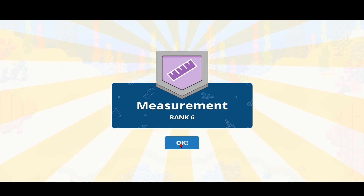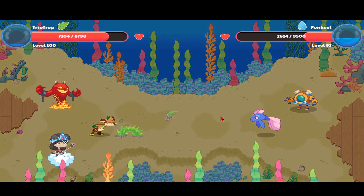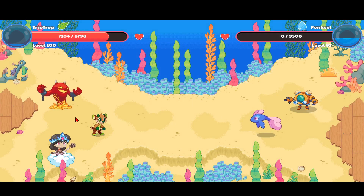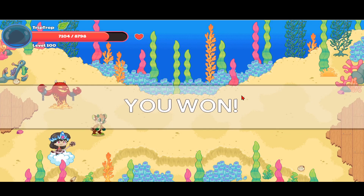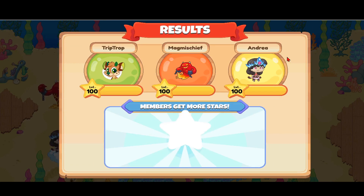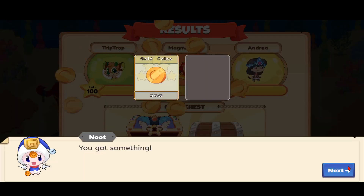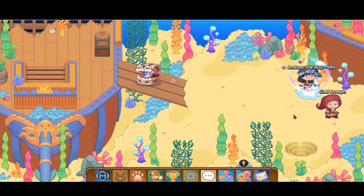It's a measurement rank six badge. Using Overgrowth for 5,000 damage — Trip Drop got rid of the crummy tummies. I actually did not rescue the pet because I already have one — that's why it says so in the description. Members get more stars, so let's claim our ten member stars and open our member chest.